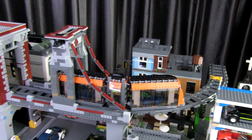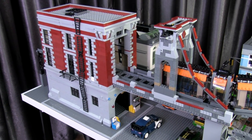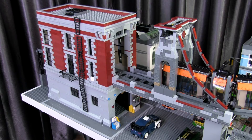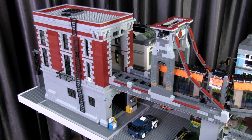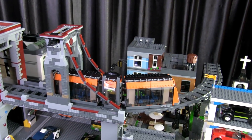A monorail actually goes into that fire station, which is now the monorail station. The track runs onto the second floor and extends out along this Spider-Man bridge and makes a curve around this section of my city.